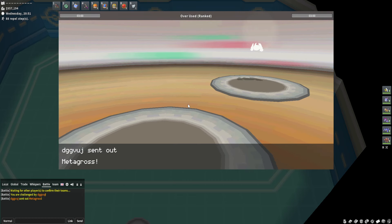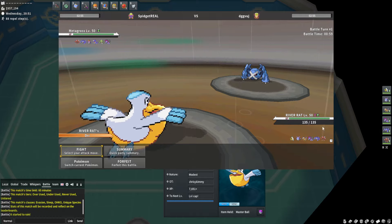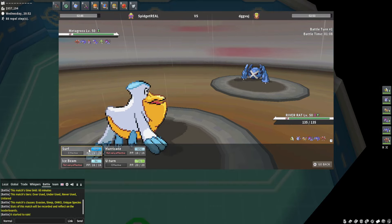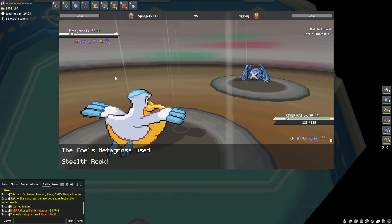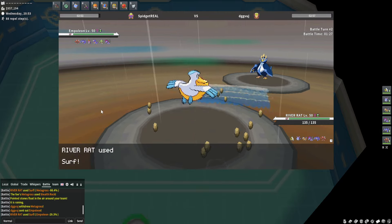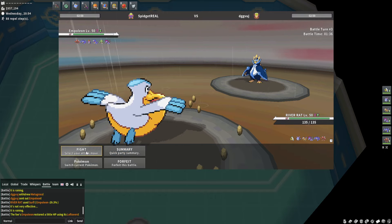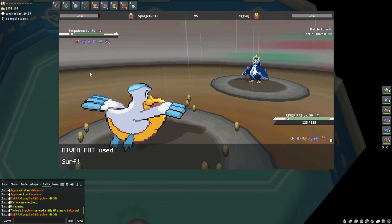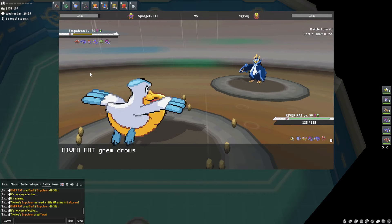We're challenged by dgg vudge. He goes Metagross — he's going to stay in and try to Thunder Punch us if he has it, so I'm staying in with our Modest Specs Pelipper. Shoutout to Chrissy Kimmy for sending me this river rat. It looks like we did 98.4 damage — chat, we're good! He just sets Rocks, although that sucks.